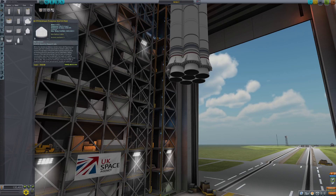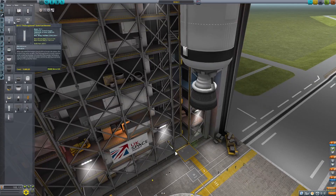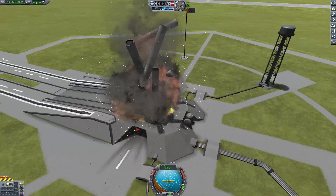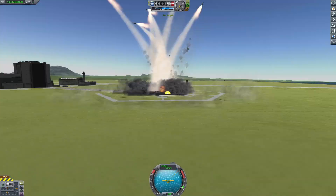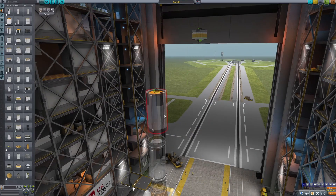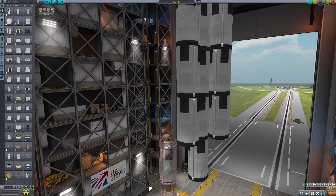We begin with our first rocket in Kerbal Space Program. The original 1,000 ton payload for this rocket was several of the largest solid rocket motors the game has to offer. But unfortunately, this turned out to be a horrible decision as they would constantly blow up on the pad. So I turned to the second heaviest thing in the game - these giant fuel tanks. We need about 13 of them on top of this rocket, which is just insane.